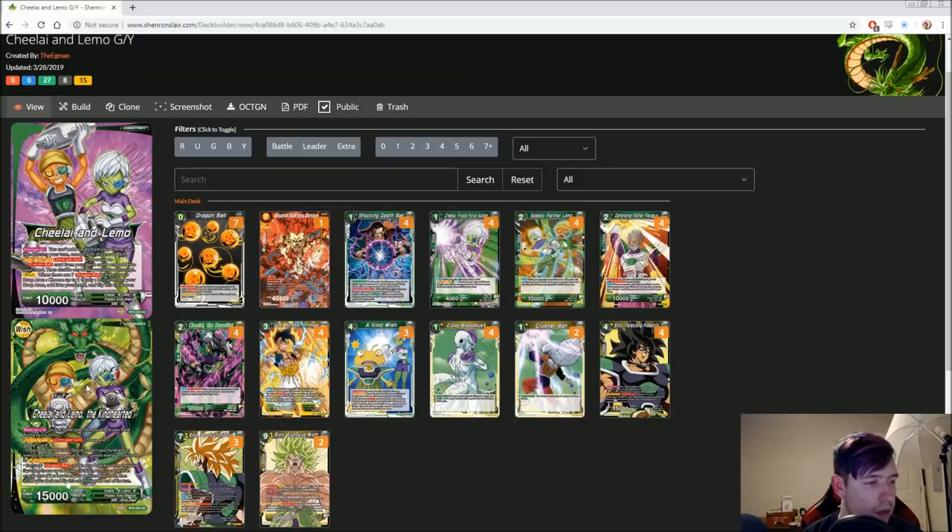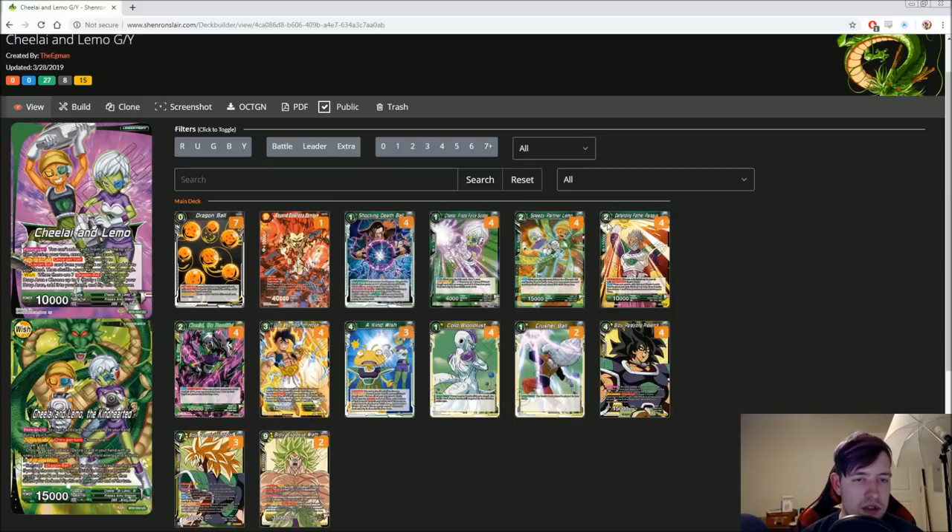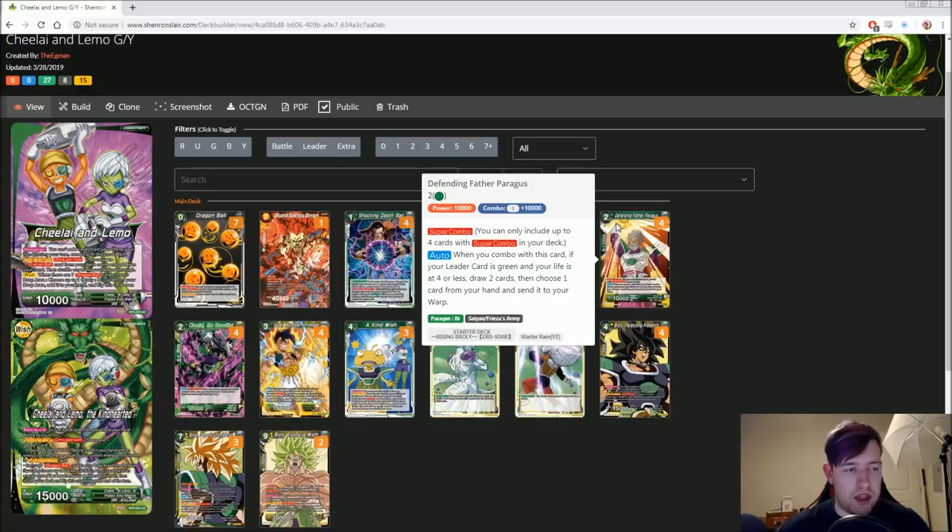On the awaken side, it's still a permanent — you still can't hit your own life — but you can either draw one, activate a black or yellow desire, or the seven Dragon Ball skill lets you pick up to two Freeza's Army with costs of two or less, specifically green, from your deck and put them in play. What's a really good idea is putting Lemos or Chiles in play, and you can even get the Super Combo, which is great. We've got lots of targets for that.